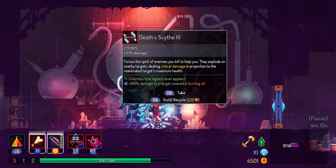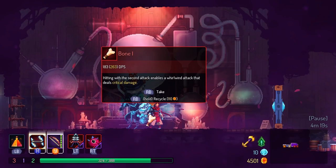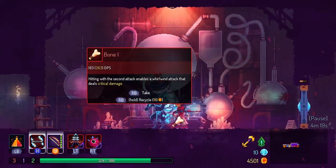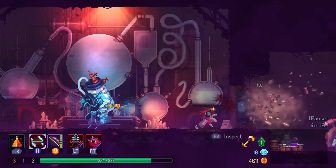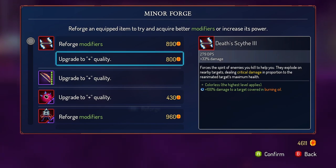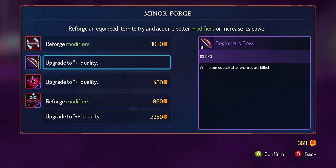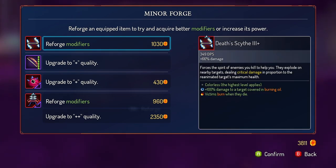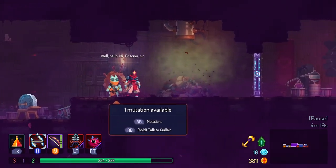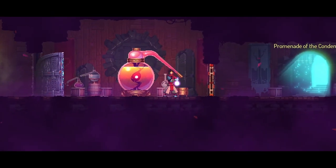This is also going to do plus 100% damage to a target covered in burning oil. Yes! I'm super excited about this. We definitely want to upgrade it - victims burn when they die. That's pretty great. I don't know that I want to reforge it. Not yet. We're going to do the combo thing, I like that. Let's refill this.